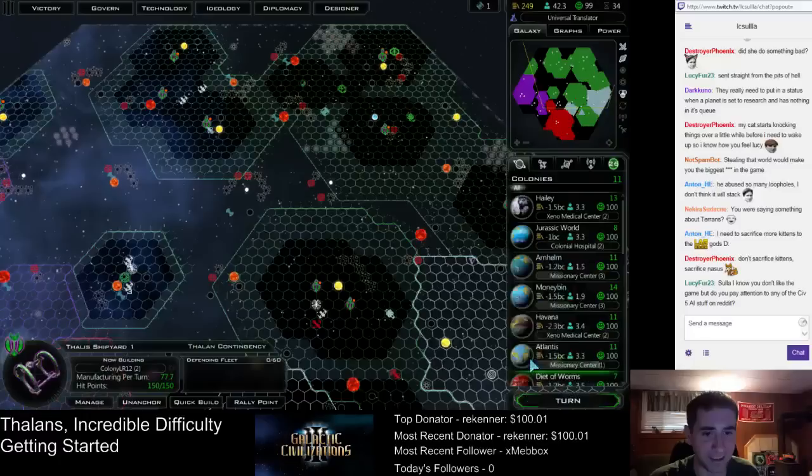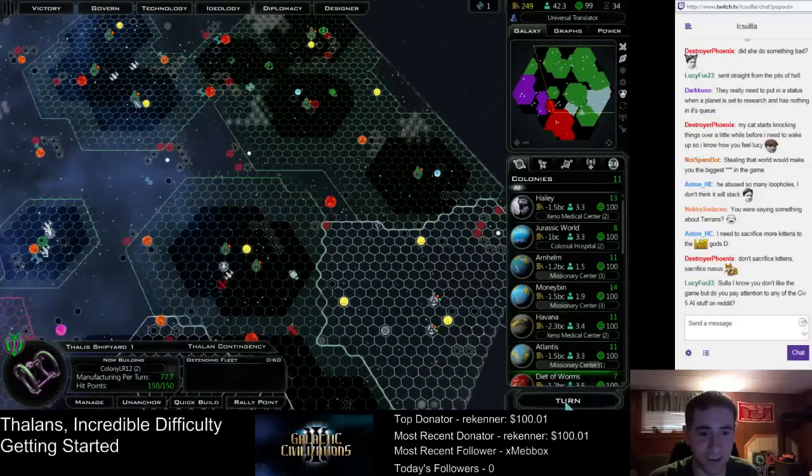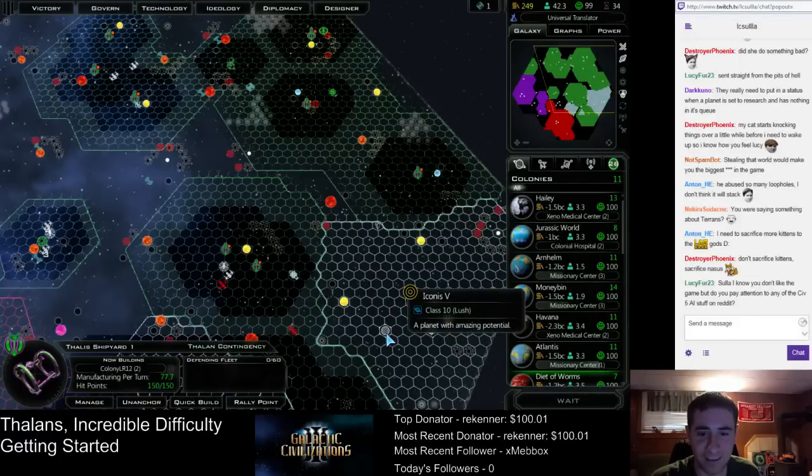I'm going to go for it — build the colony ship. I doubt it'll be able to get down here in time, but whatever, we'll go for it. That's the first trade ship right now. I would love to get this planet — that would be so hilarious.